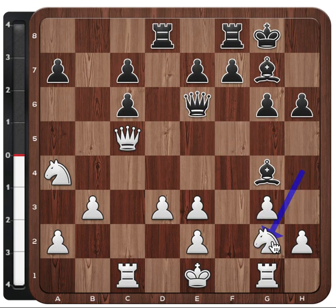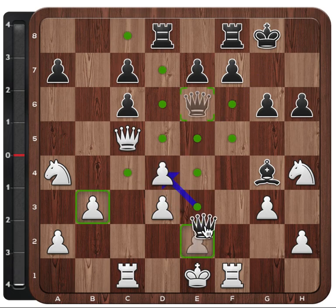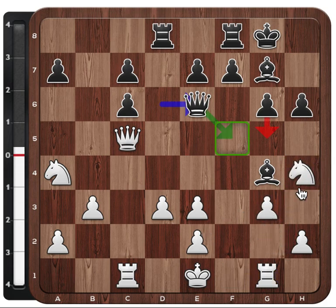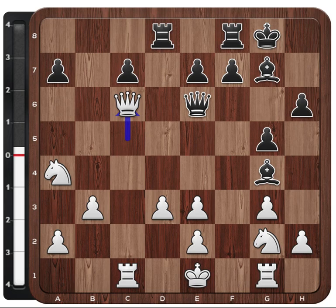Black plays queen e6 to threaten g5 again, because the queen is now also controlling the square. But now white plays knight to g2. What if the knight would just stay here? What if the rook went to f1 simply on the open file? Black has the strong attack bishop to d4, and the idea is that if pawn takes, it's mate. So after knight to g2, white is controlling and protecting this pawn, and at the same time the knight cannot be threatened by g5 anymore. Black plays g5 nonetheless, and now white takes the pawn — g5 is not bad anymore so white can simply take.